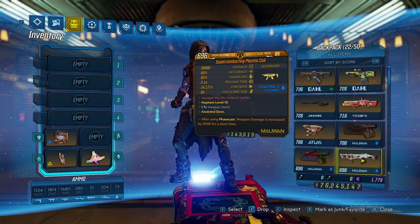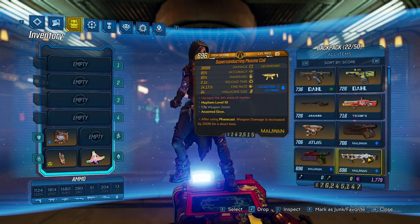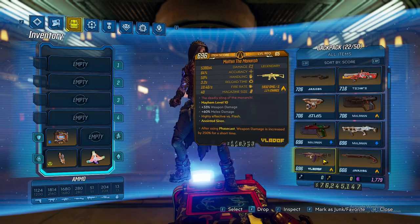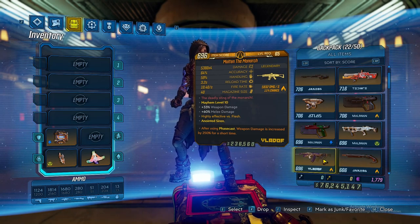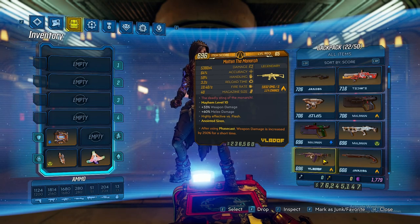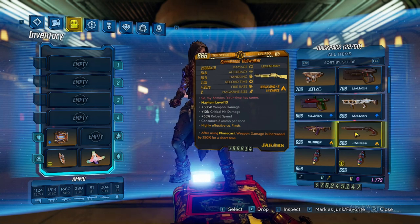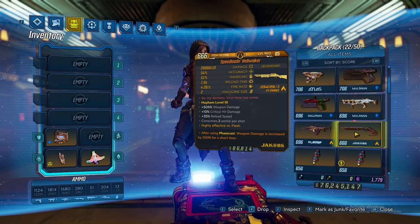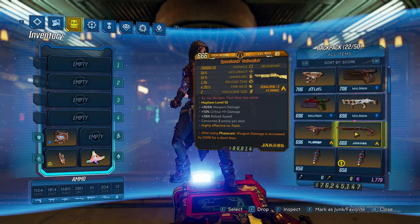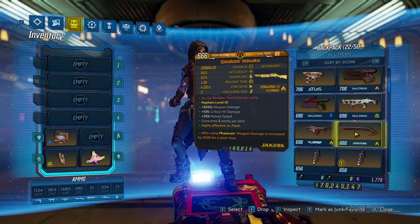We have the Plasma Coil — I had a Phase Slam 300 version earlier, but when the reroll system came out I got a 250 and absolutely love it. I also recently got the Monarch, which I'd never really looked into, but it's highly effective and I 100% recommend it — you can farm for it, and it's great for people without DLCs. And we have the Hellwalker, which is what this build was originally created for. Now there's a plethora of guns you can use with this — it's not just Hellwalker focused, but it still does insane damage.